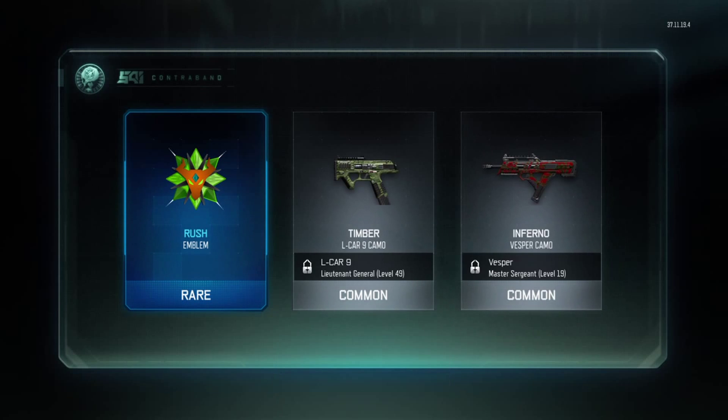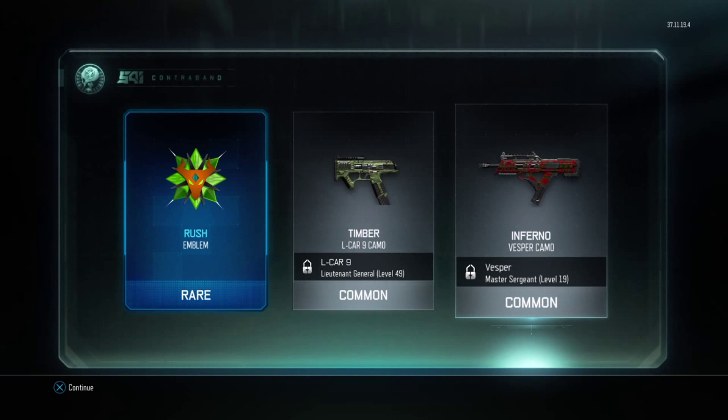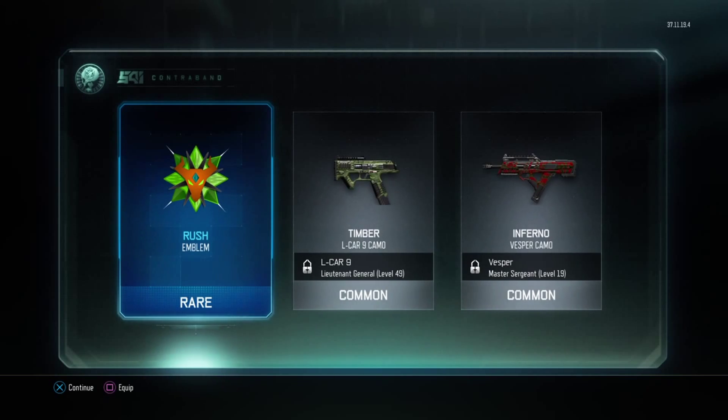I may be using that emblem. I got the Inferno — I really want to get one for the VMP. I'll see what this emblem looks like, well I already see what it looks like so it doesn't really matter.